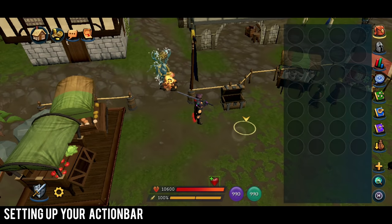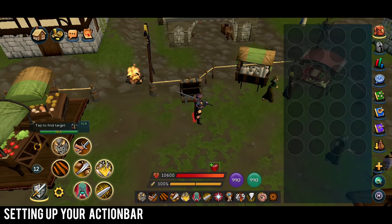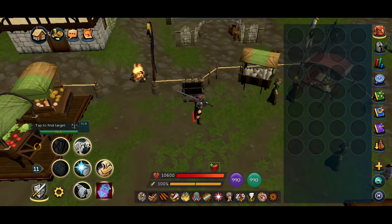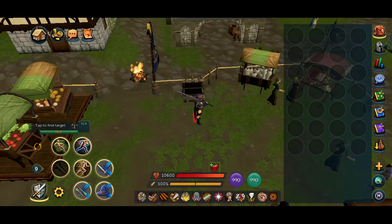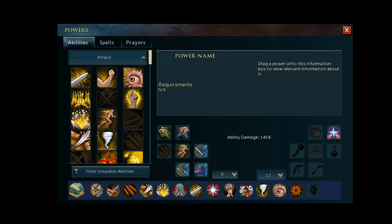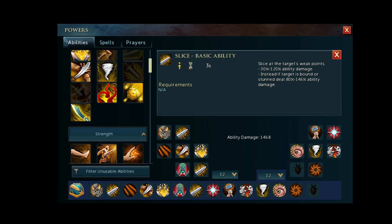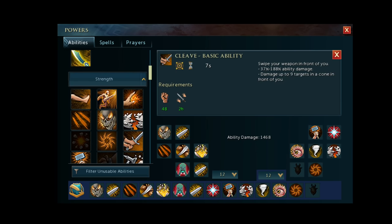One thing worth mentioning is setting up your action bar and setting it to revolution combat mode so that it automatically uses abilities for you when killing chickens or another type of monster. You can switch around your action bars by tapping on them and selecting a number — it's a preset and you have multiple available. To change the abilities on your action bar, tap on the settings wheel. Abilities on the left side are used more frequently than on the right side as your action bar is used from left to right.